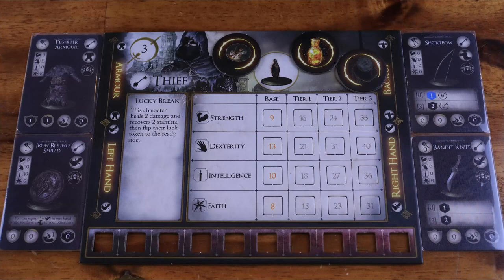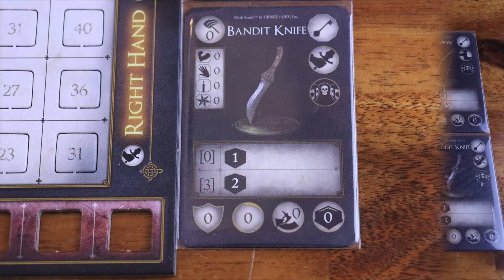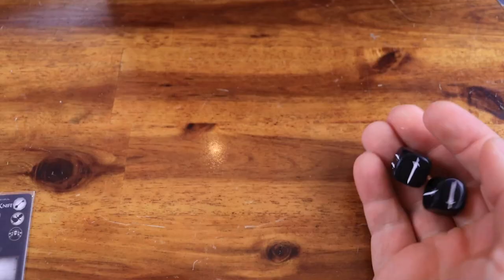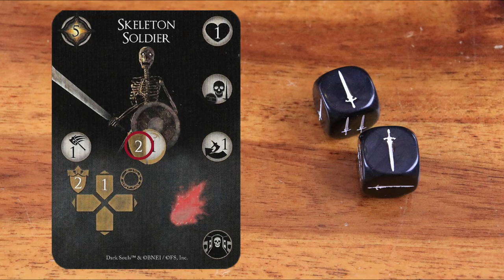The first action you can do is attack. During an activation, a character can do one attack with each weapon on their hand slots. The thief has a shield in one hand and a bandit knife in the other. The player chooses one of the weapon's attack options. The first number represents the attack's stamina cost, and the black, blue, or orange symbols with a number indicate the number and color of dice rolled for the attack. For example, the first option costs 0 stamina and rolls 1 black die; the second option costs 3 stamina and rolls 2 black dice. In general, weapons cause physical damage and players subtract the target's block value from the damage total.